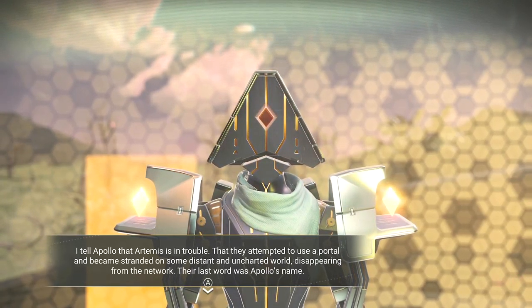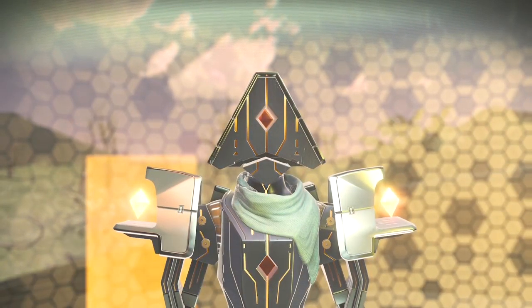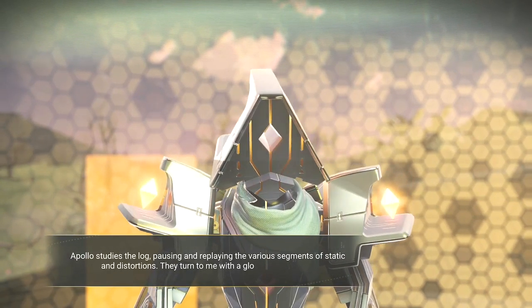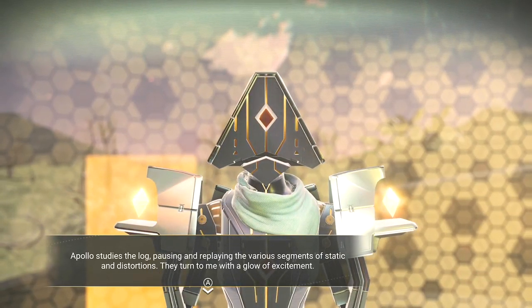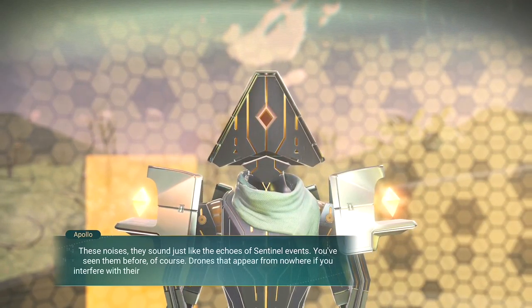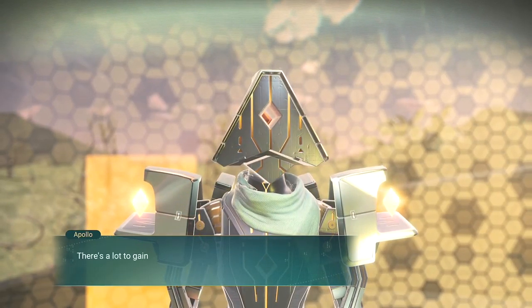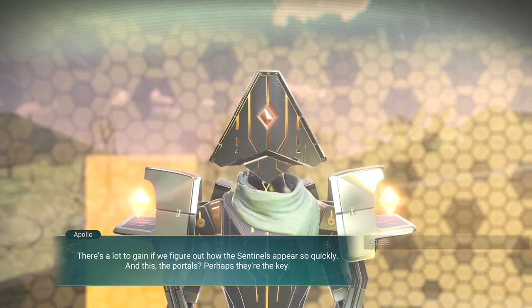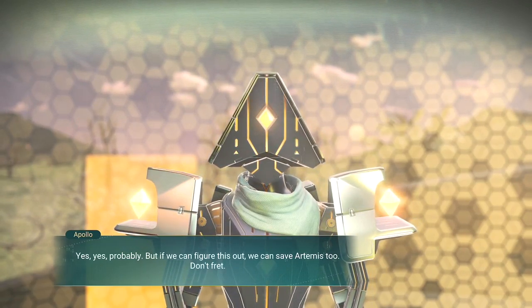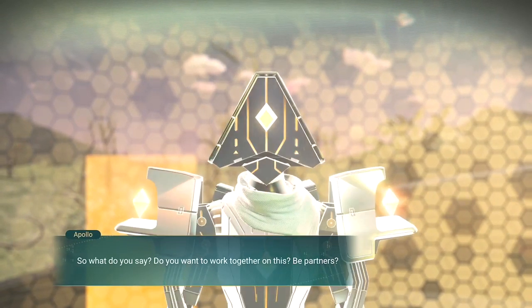Artemis is in trouble — does that change your mind? I tell Apollo that Artemis is in trouble, that they attempted to use a portal and became stranded on some distant and uncharted world, disappearing from the network. Their last word was Apollo's name. Apollo's demeanor changes. Send me your data logs — let me see this for myself. Upload the log. Apollo studies the log, pausing and replaying the various segments of static and distortions. They turn to me with a glow of excitement. These noises sound just like the echoes of sentinel events — drones that appear from nowhere if you interfere with their precious planets. But this data is distorted, inverted. There's a lot to gain if we figure out how the sentinels appear so quickly, and this — the portals — perhaps they're the key. Life is worth more than money. Yes, yes, probably, but we can figure this out, and if we can, we can save Artemis too. Don't fret. So what do you say — do you want to work together on this? Be partners. Sure.